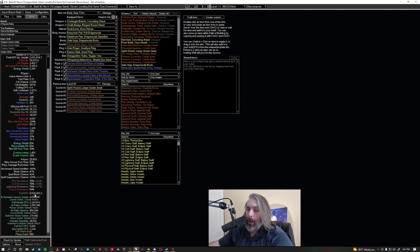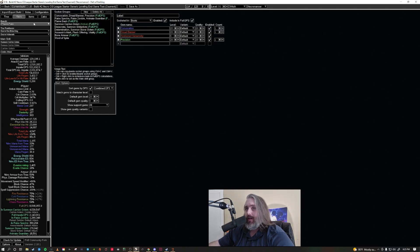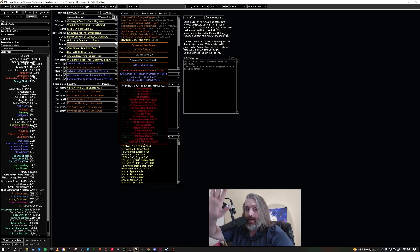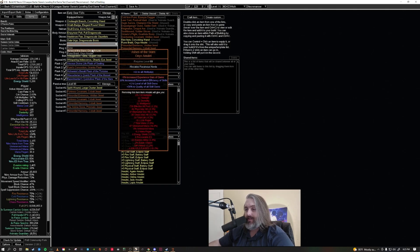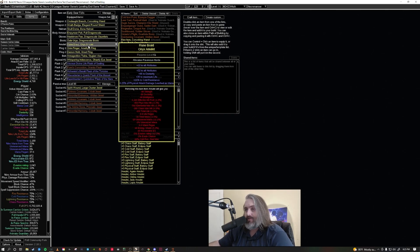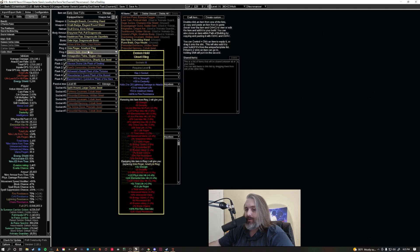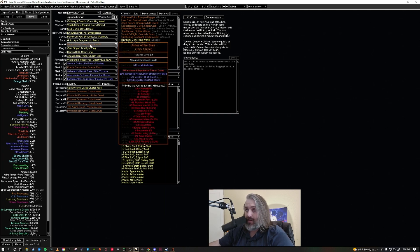We're looking at about 8.5 million DPS. Boss DPS is probably around 6.5 to 7 million. Map DPS I would say is a bit lower — we're not throwing around Assassin's Mark unless it's on a really tanky rare or a rogue exile. The only difference between the mid budget and the endgame budget is this necklace. With just a run-of-the-mill necklace with a bunch of attributes we're at 6.7 million, which you can cover on your rings just like I did. Changing to the Ashes of the Stars takes us from 6.7 to 8.5 — almost a 2 million DPS upgrade.